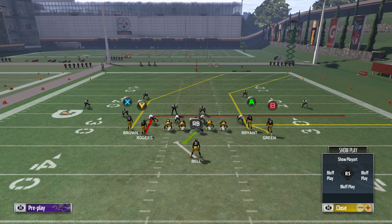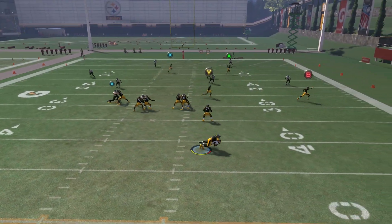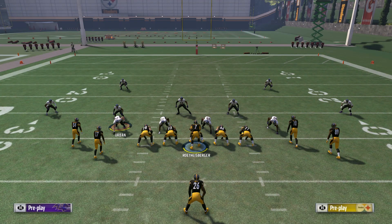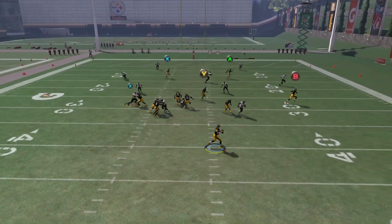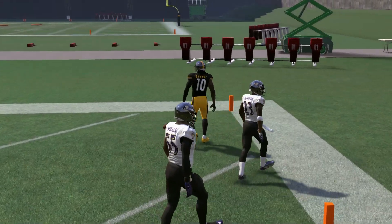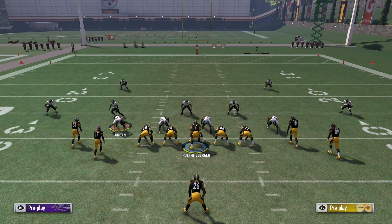But there are a lot of ways to absolutely destroy Cover 2. We got hit with the block shed so we're going to have to run it again — that's just practice mode. As you can see here, the receiver is just running wide. We rack catch this and take it in for a touchdown. Extremely effective way at destroying anybody that wants to sit in Cover 2.